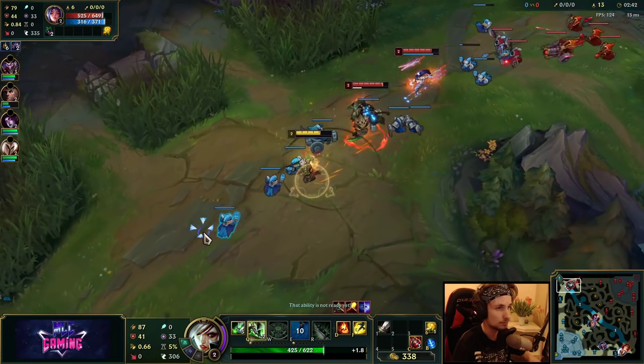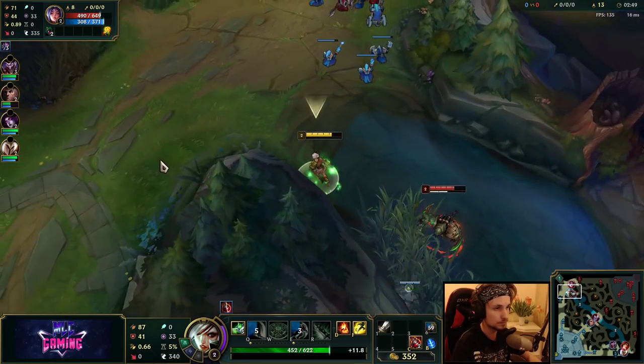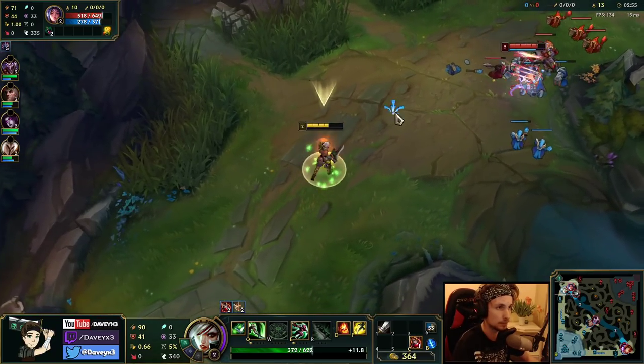Actually Rengar is here — he's going for the level 2 gank. He doesn't get me. Accidentally messed up there and took a little bit too much damage.